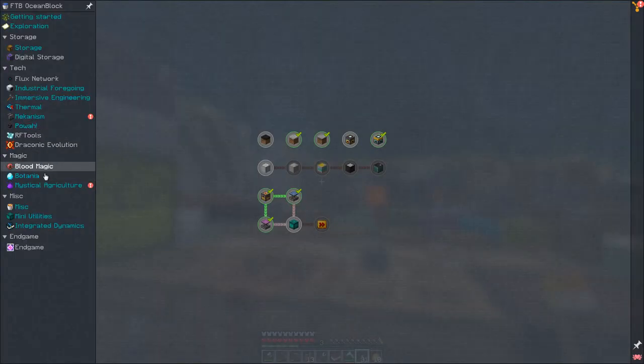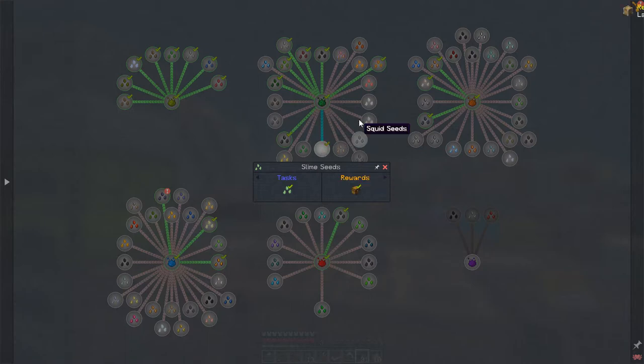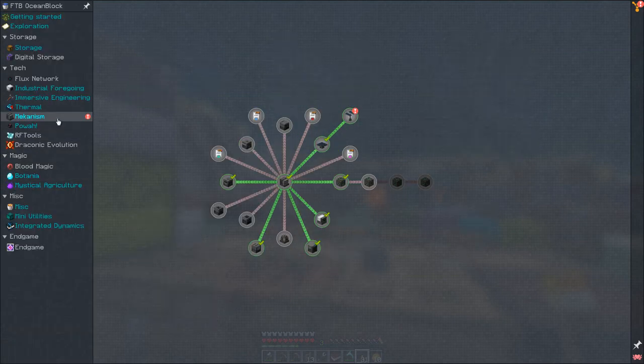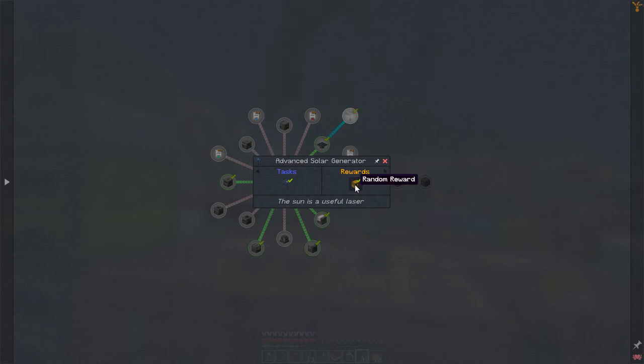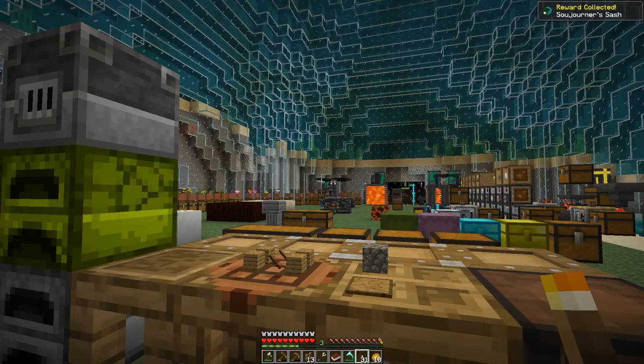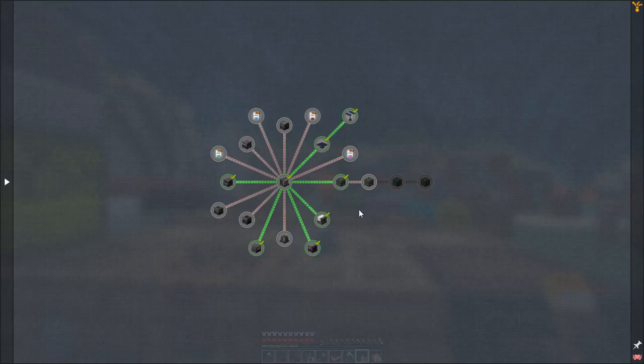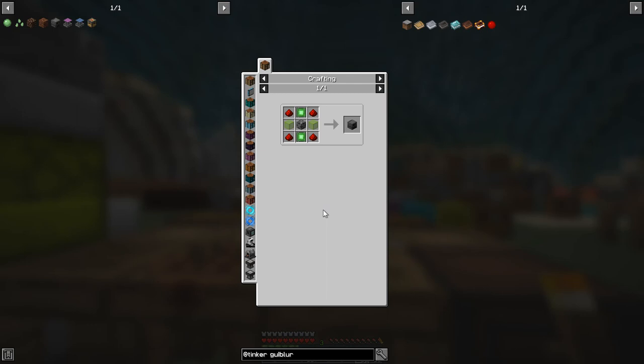Back in Mystical Agriculture rewards: the slime seed gives a large crate, and I made the refined obsidian seed for a purple laser lens. In Mekanism quests I made the large solar panel and got a Sojourner's Sash. Next I'd like to make an energized smelter — fairly straightforward with some basic control circuits and steel casings — so let's do that today as well.